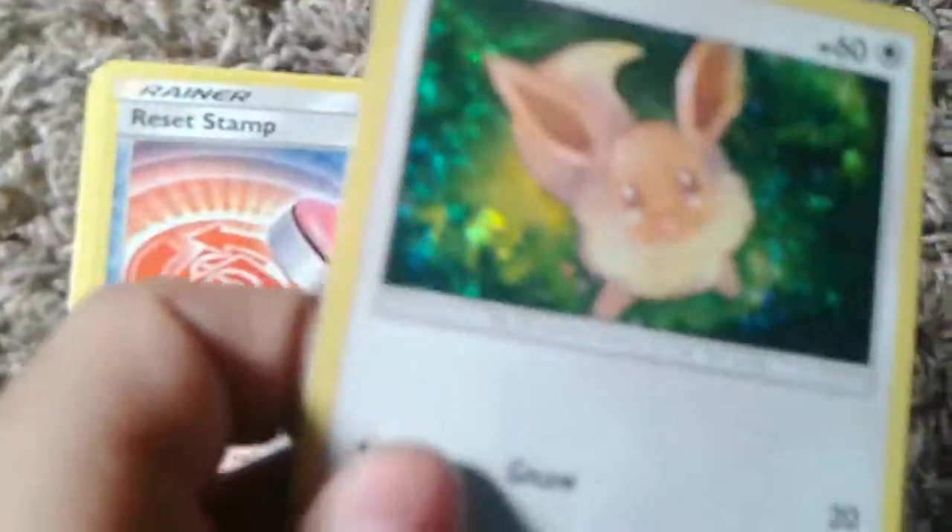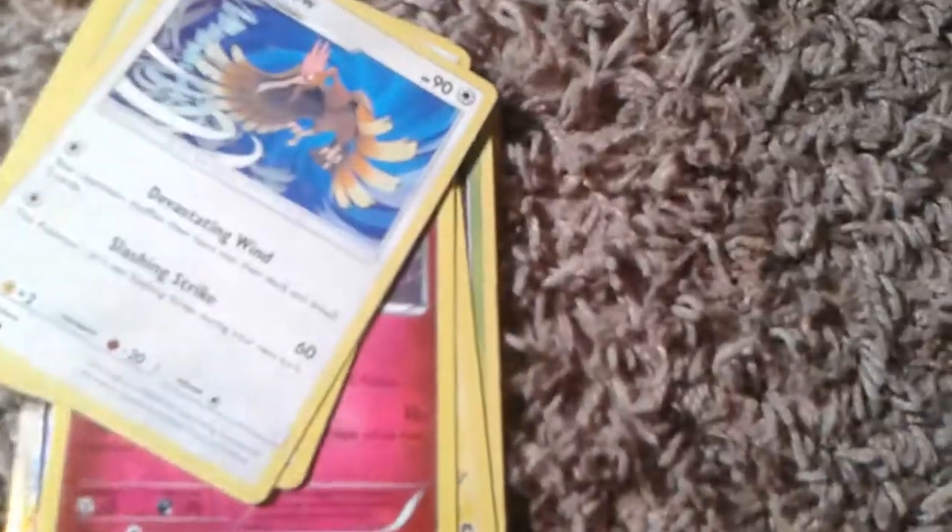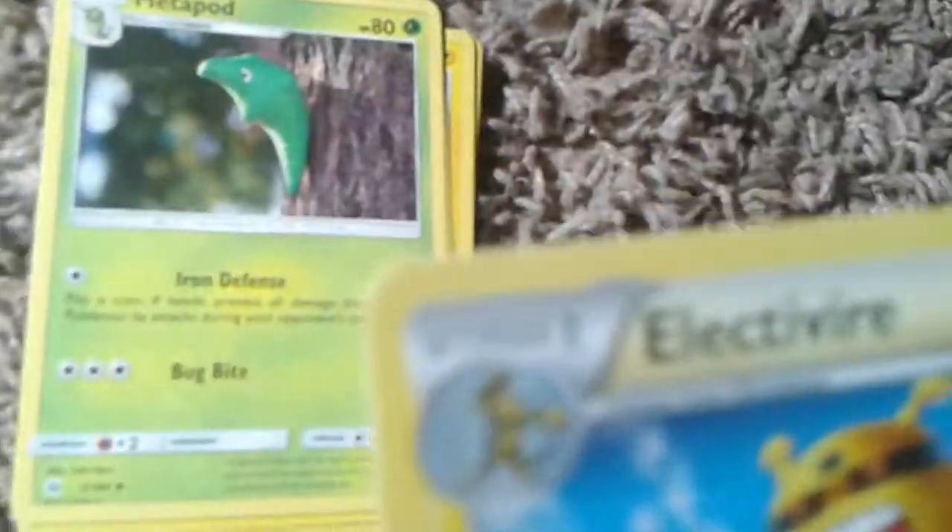Eevee - this one's also from McDonald's. A Reset Stamp - this is probably a holo Reset Stamp. As you can see there's a rainbow. Crazy. Team Skull Grunt - someone help me say that in the comments. Fearow. Pokémon Research Lab. Claydol. Electivire - this is an evolution of Electabuzz. Another Metapod. Cricklet. Pikachu. A holo. Marill. Drowzee. Venusaur. Arcanine. Growlithe.